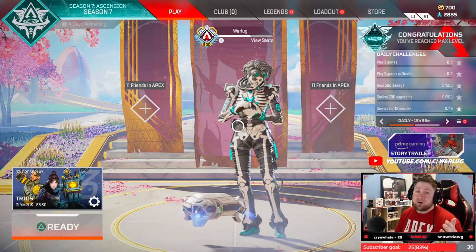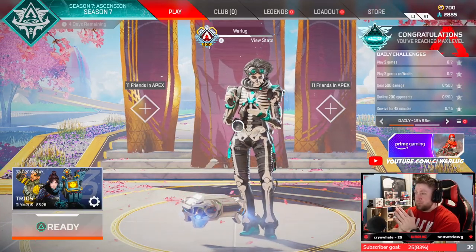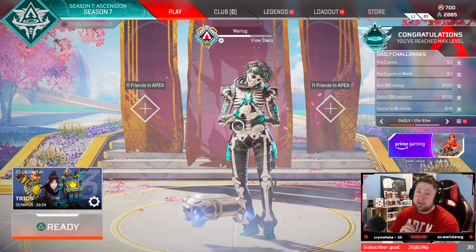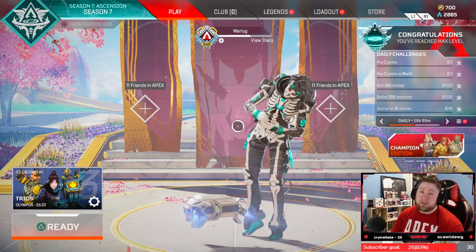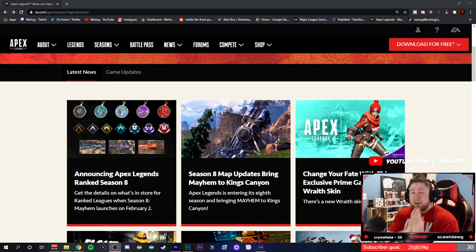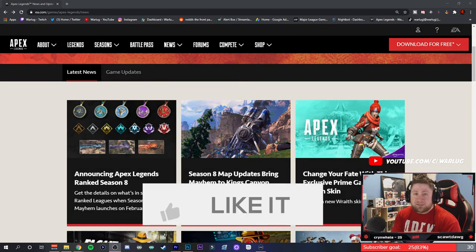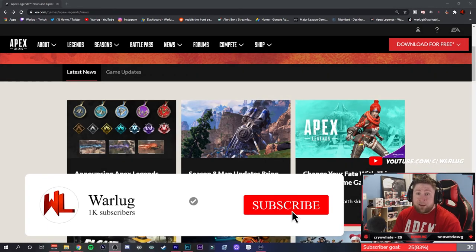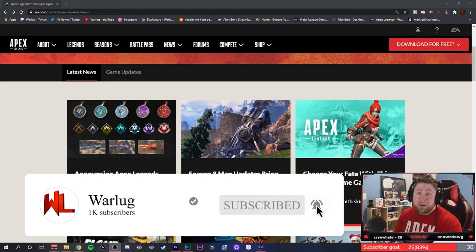What's up guys, Warlog here, welcome back to the channel. Today I have another Apex Legends video for you and we got some more news to talk about — it's gonna be the season 8 map updates that Mayhem is gonna bring to Kings Canyon. If you guys do like these news videos, please let me know down in the comments below. I want to report more Apex news and I will bring it as often as I can. Make sure to drop a like, and if you're new here be sure to subscribe for more Apex Legends videos. Now let's get right into the map changes.